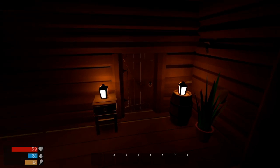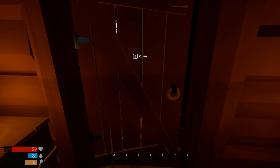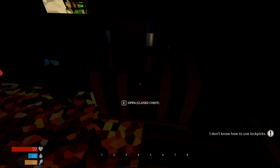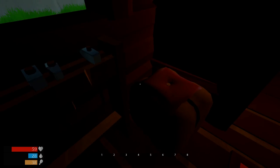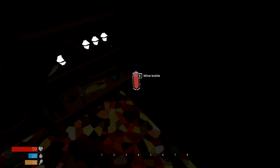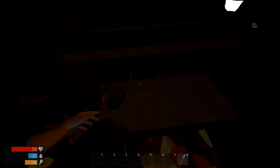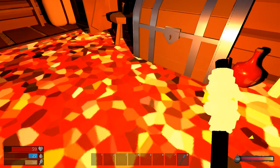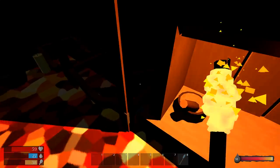Now we have a torch — but you need flint for it. We hold down F to light it. We also got an axe and find there's lockpicking in this game, though we don't have that skill yet. Inside another chest: iron nuggets, flint, wood, more potions — healing potions, feathers, knives, meat. We've now got the torch lit.